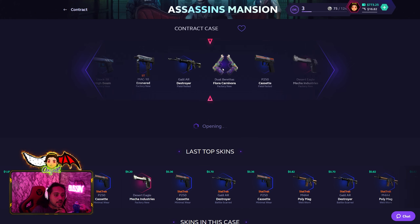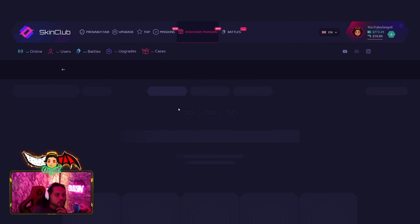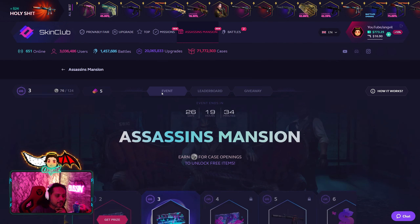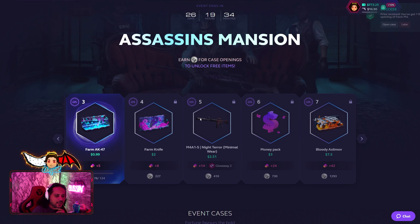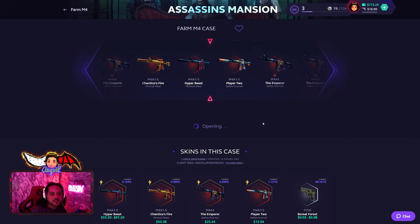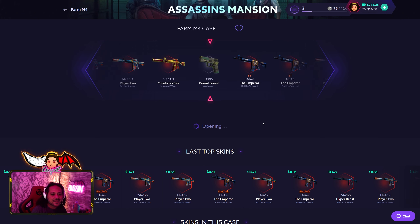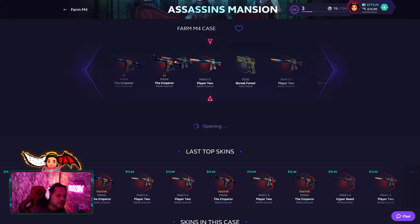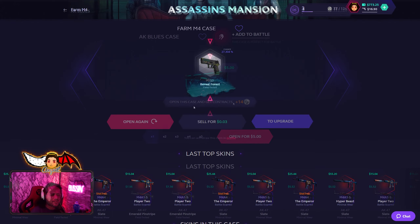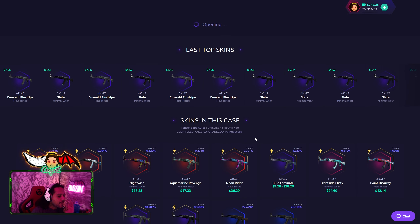I go back to the events tab, claim the Farm M4, open case — top right, it's a free case. Skin Club gave me two free cases just by opening a few cases. That's gucci in my opinion, especially if you give me the Player Two skin.